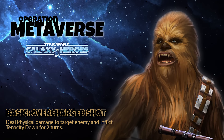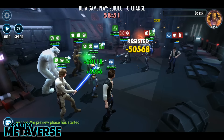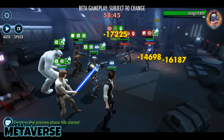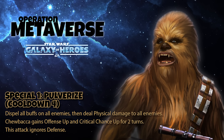His basic attack is called Overcharged Shot and it comes with a two-turn tenacity down attached to it. His damage is generated from his strength and physical damage stats. If you are using a debuff oriented team, you may want to mod for a little extra potency. He attacks a lot and you can spray tenacity down all over the place, essentially increasing the potency of your entire team. The Omega adds 30% damage.